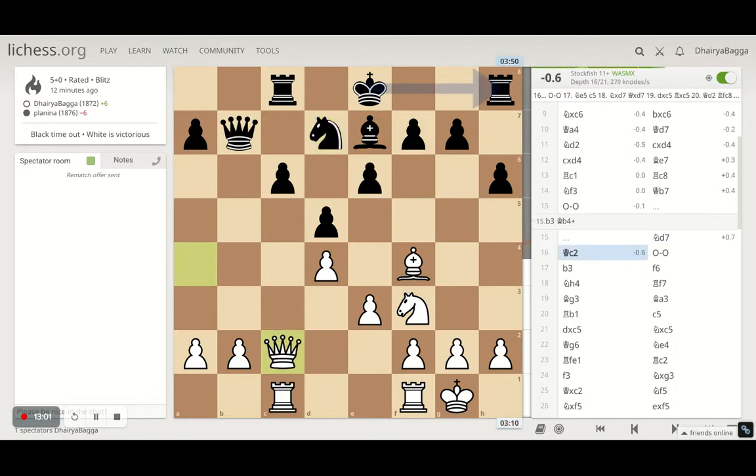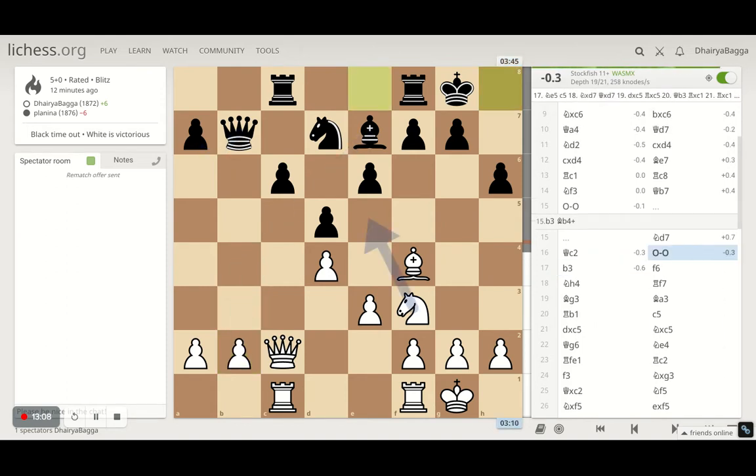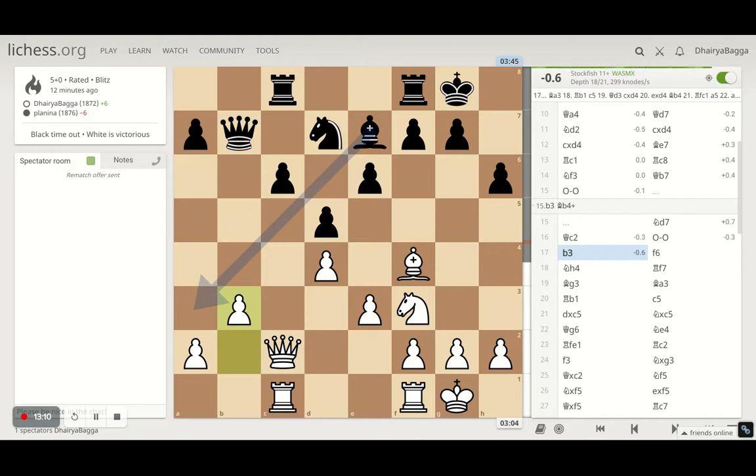So I played queen c2 later on and then he castles. I play b3 — now b3 is passive in the game so far — but the idea is to keep my pawns on light squares. Also I can now move my queen away because b3 saves the pawn which was earlier on b2, being eyed by the queen. I just wanted to keep safe.